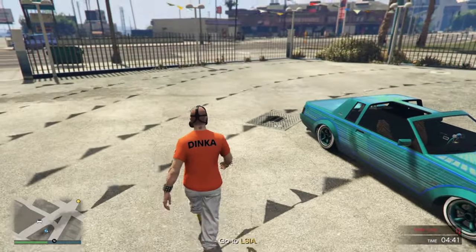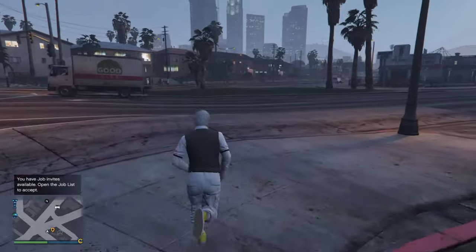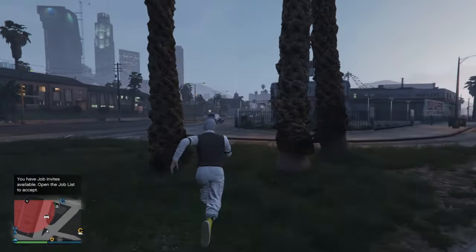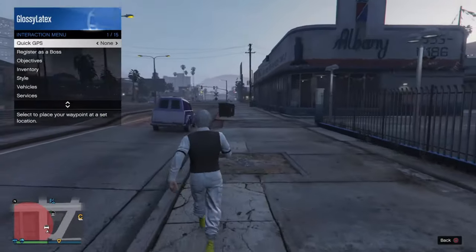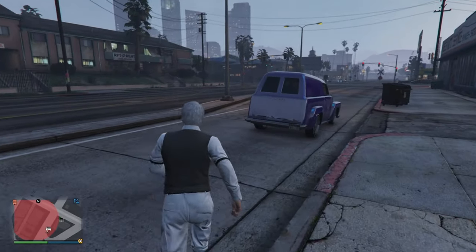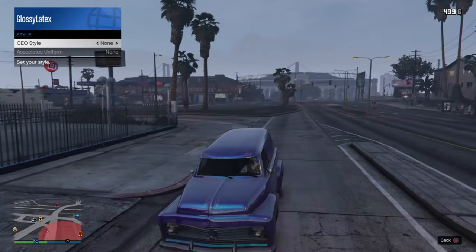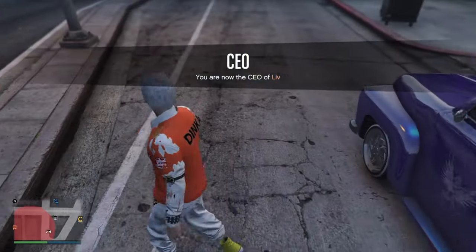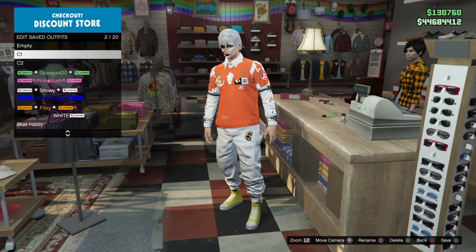Once you're back online, find a street vehicle or your car — not a bike, because bikes do not work with this method. Go to the car, register as CEO. Sit in your car, CEO management style, left, right, get out — and the sleeves have merged onto the outfit. Go save it, saving this over our C1 outfit.